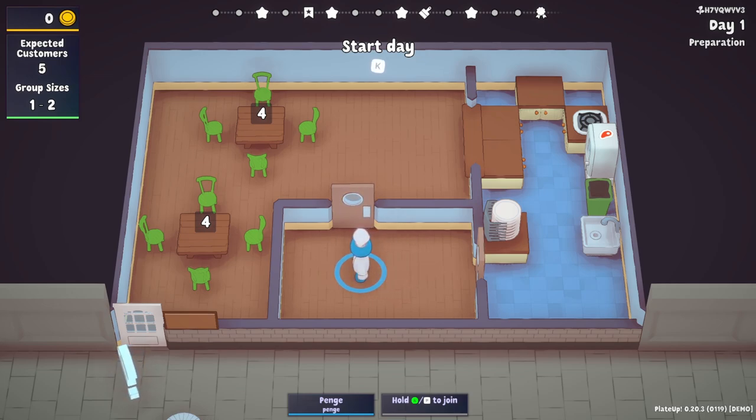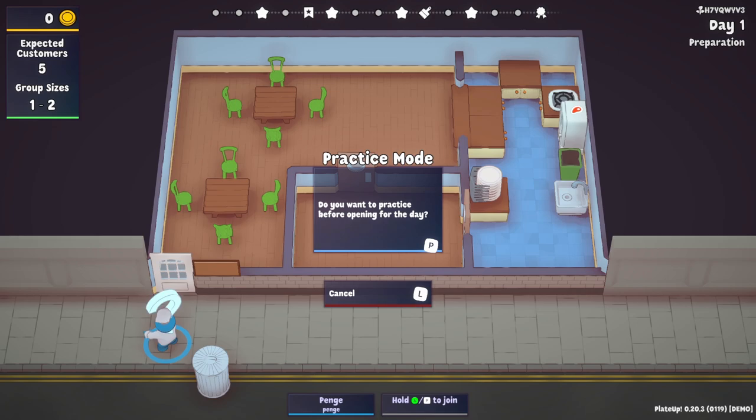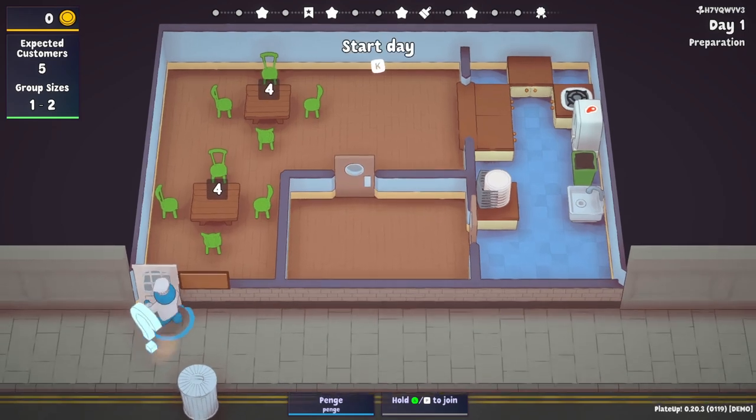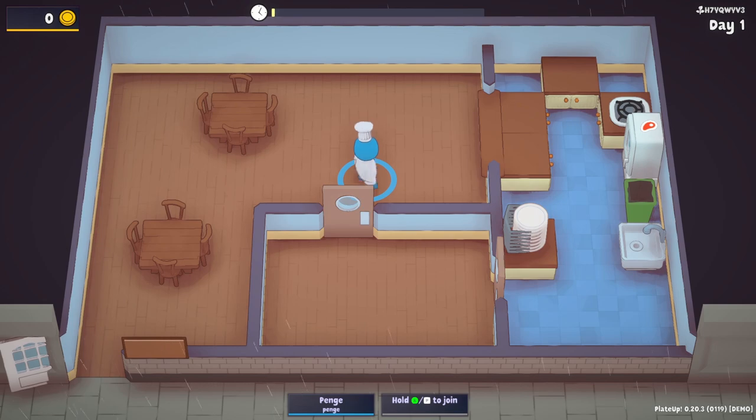Outside there's a big question mark. Can we go outside? Practice mode — do you want to practice before opening for the day? You know what? No, I'm sure we'll be fine. We'll wing it. It's all going to be wonderful. Let's begin the day. There we go, it's raining out. In comes an orange person — hello, orange person!